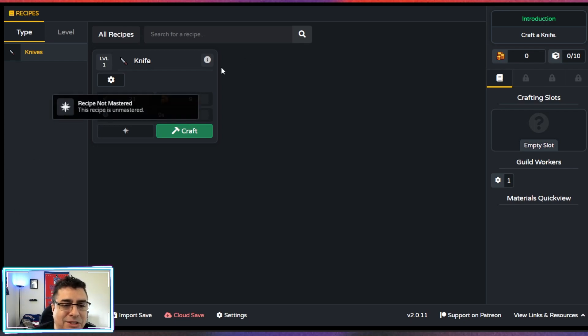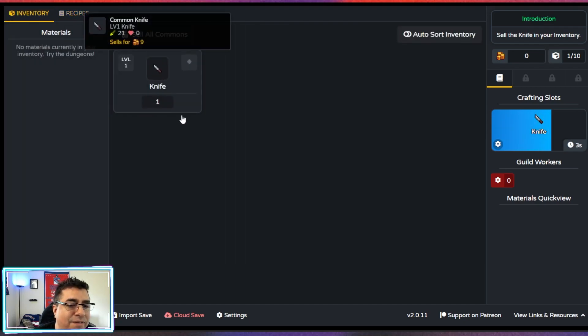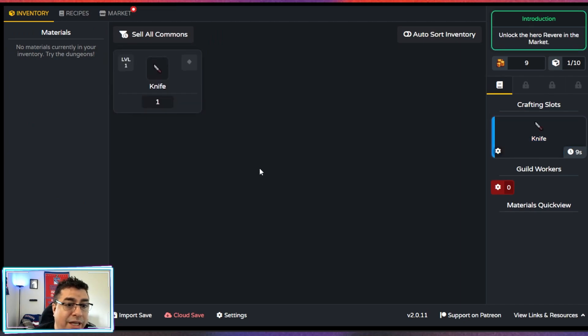We're going to start crafting some knives. Let's see if we can get our first knife. There you go. Now we sell the knife from our inventory — sell one, that's all I have.